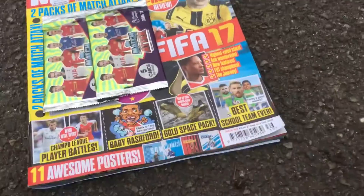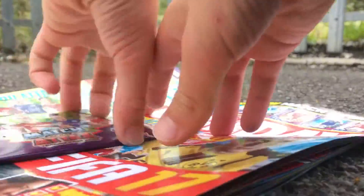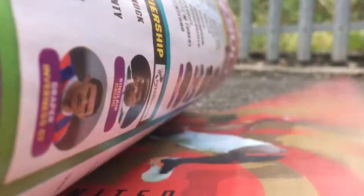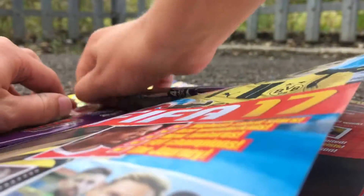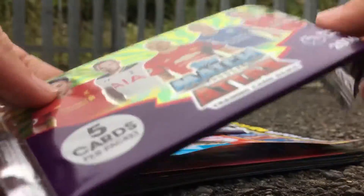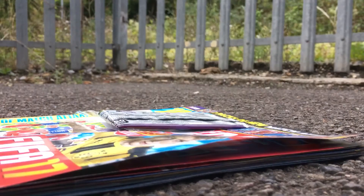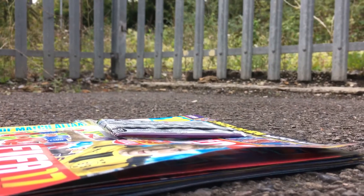We can see it's £2.50 and it's got two formula packs of Match Attax in. Let's get the first pack open — there you go. We start peeling that, the cellophane comes off, and then we've got pack one and pack three. Let's open this first packet and see what we can find.